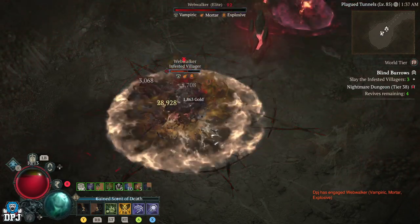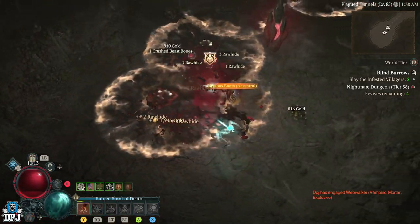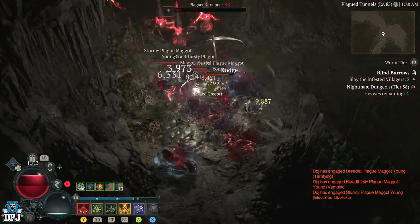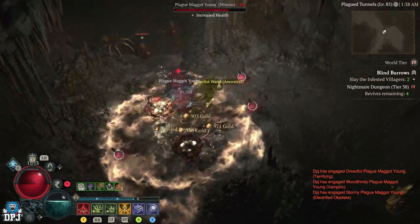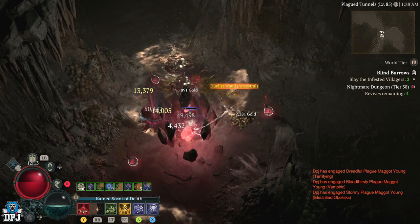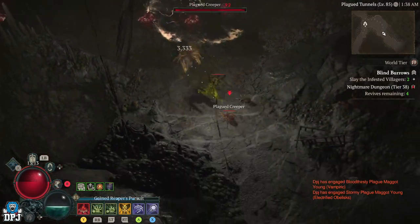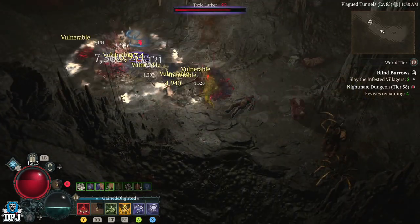Once you have a sigil with the correct rolls and modifiers, the enemy level should be perfect for your level. It used to be around three or four levels above you pre-patch, but now the higher the enemy level, the more XP you gain. Just try it out — see how high you can take the enemy level and still keep it efficient. I was running dungeons 11 levels above me on my necromancer build and it was still quite efficient, earning tons of XP. Find that perfect balance.